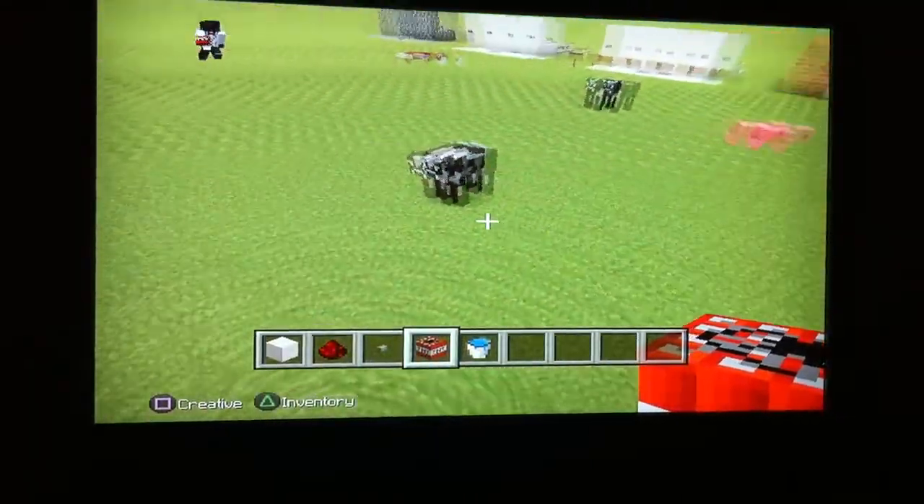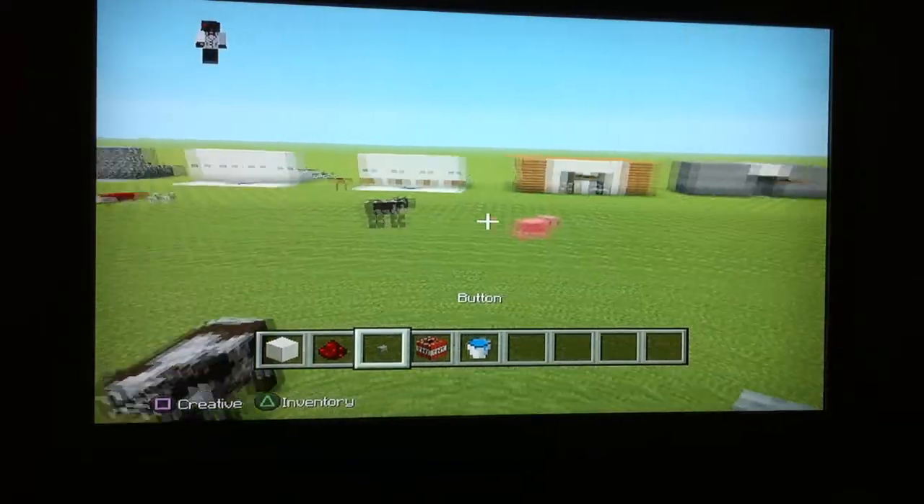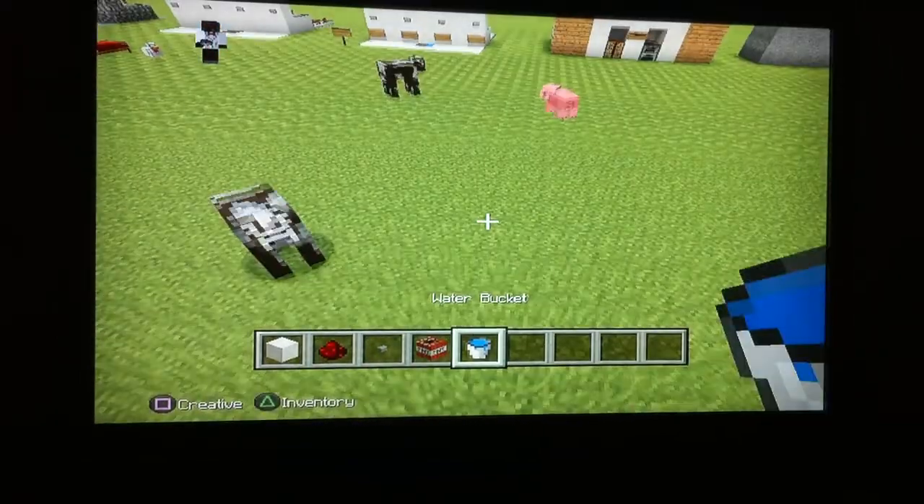For this, you will need a block of choice — I'm using quartz — redstone, a button, TNT, and water.